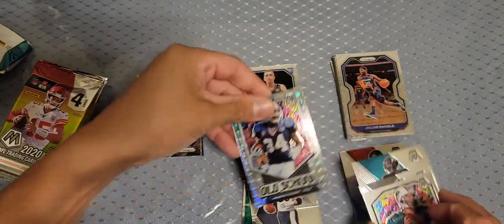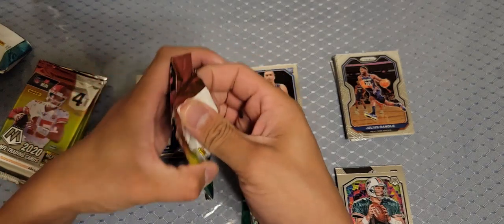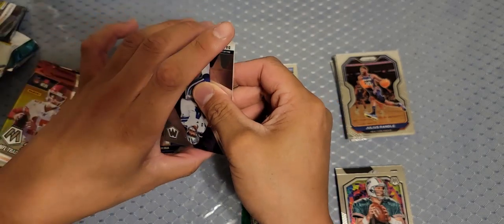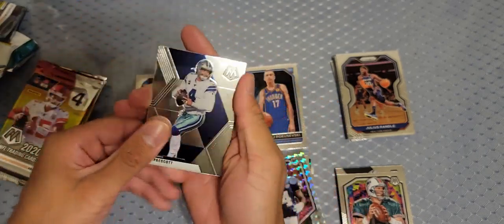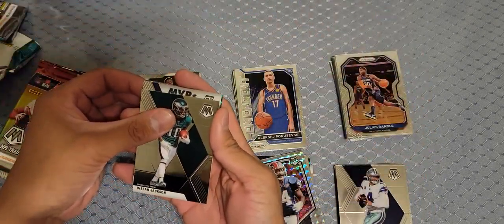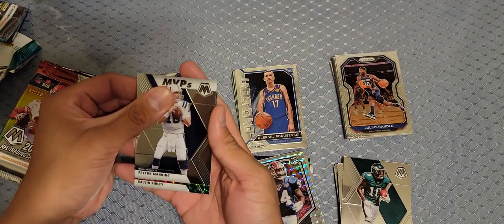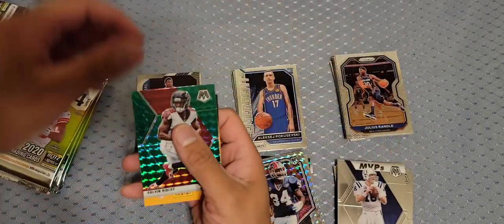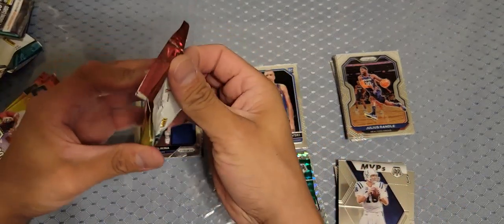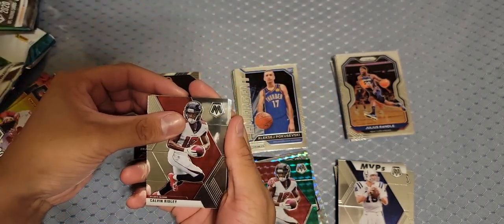This one's kind of a hit because it's got a silver. Give me one hit for this video — another Dak. DeSean Eagle — he still plays. Peyton Manning green, not a rookie. Calvin Ridley. We've got four packs and we're halfway done. Calvin Ridley again.